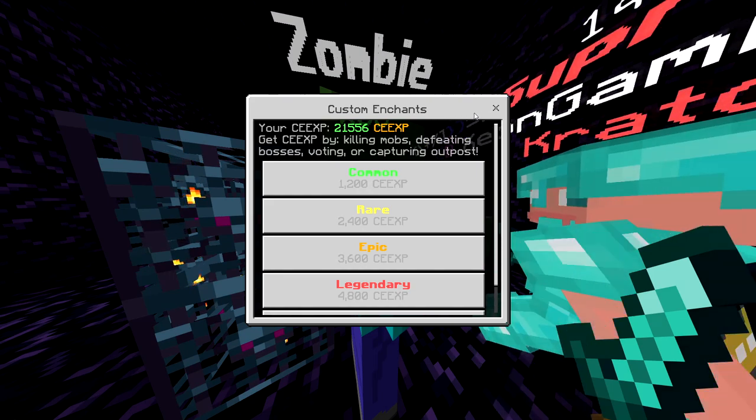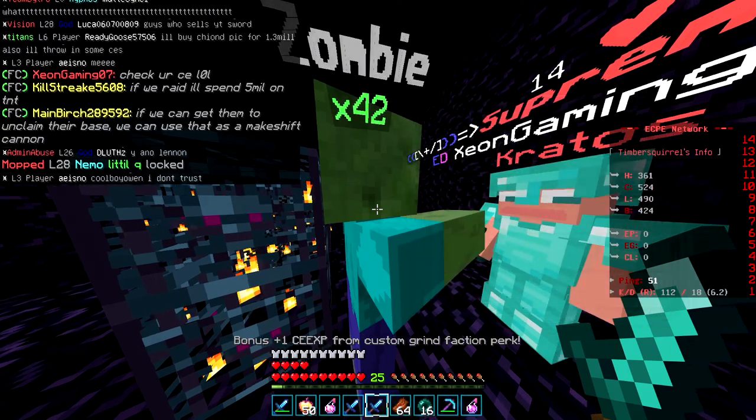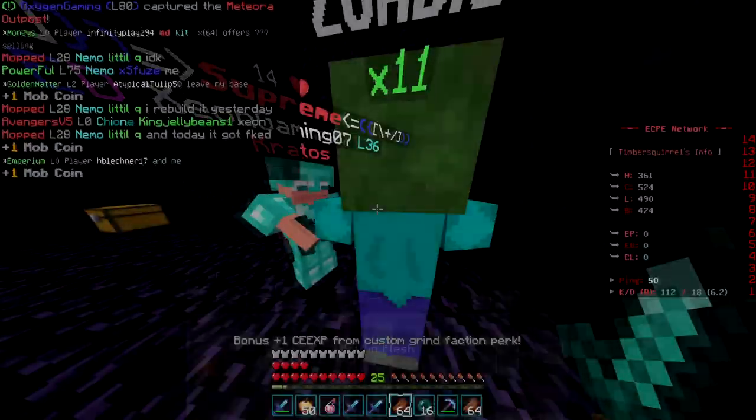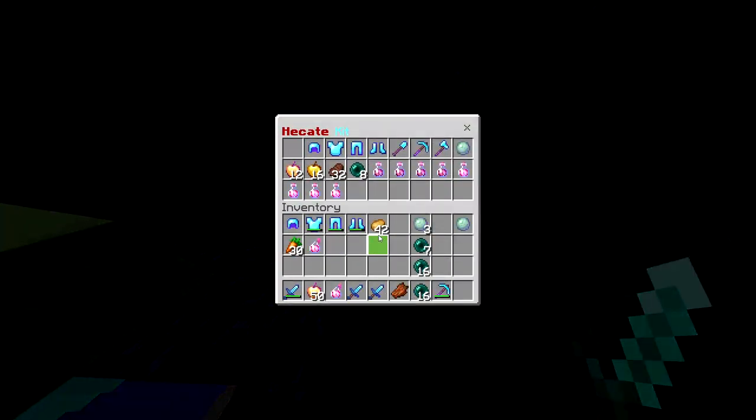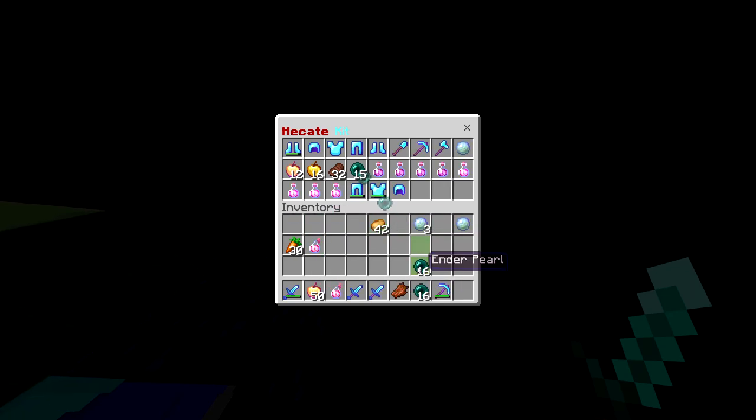When I check the CE shop now, I was at 20,000 — I'm already at 21,000. I'm gonna use this strategy for a little bit and see how much we make. I'm already up another 400 from that. This is so quick — my inventory just keeps filling right up.